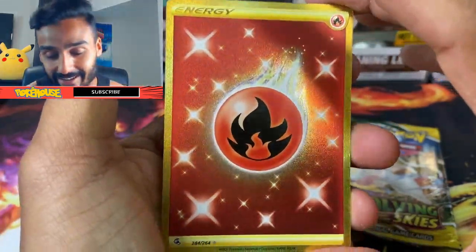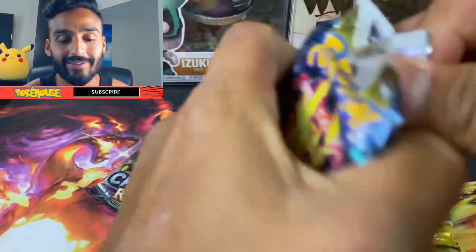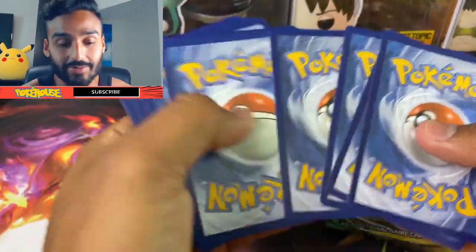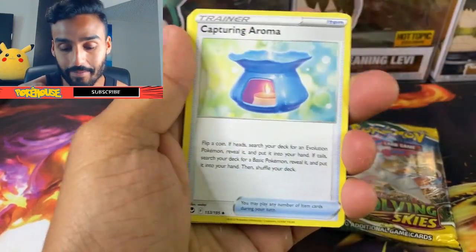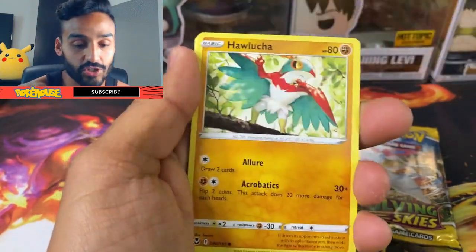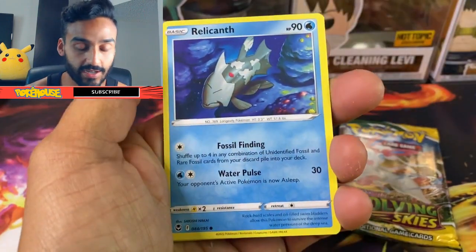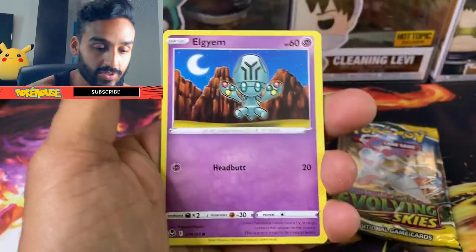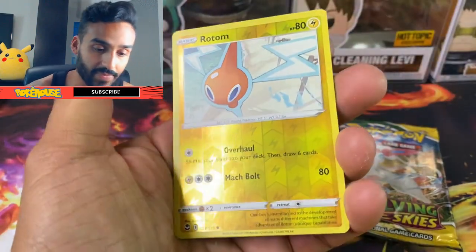Silver Tempest — is there going to be a Lugia in here? PokeRev must really like me; he gave me some good mystery packs. We got a Metal Energy, Capturing Aroma, Wailord, Raichu, Hawlucha, Relicanth, Sandygast, Amoonguss, Rotom, and Victini.